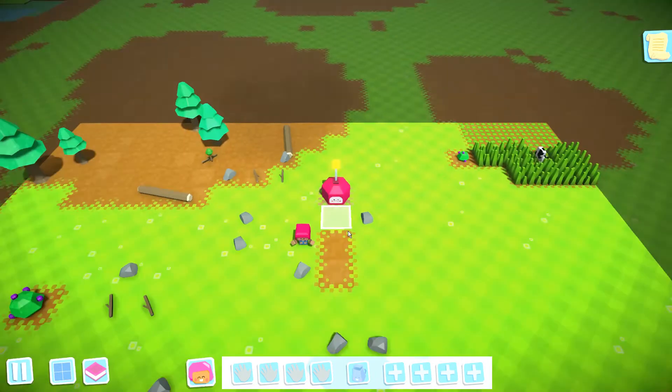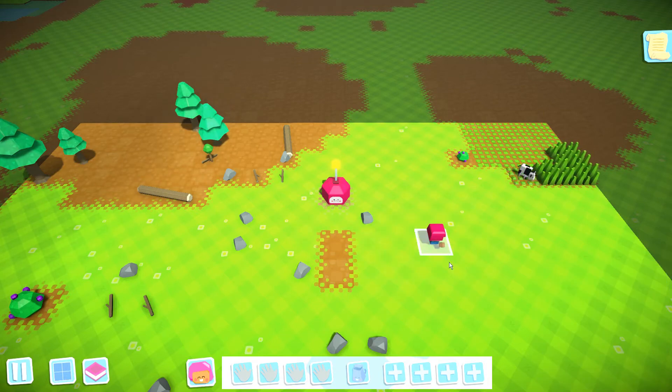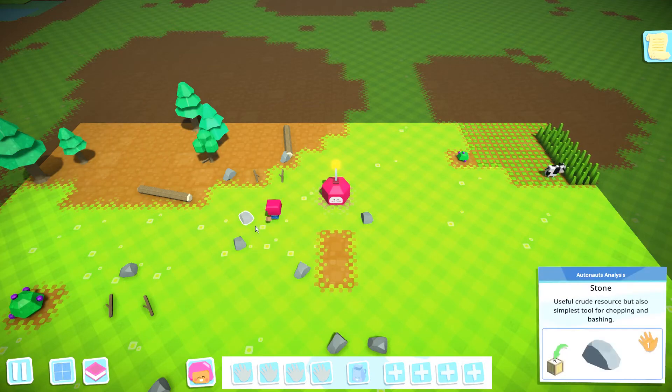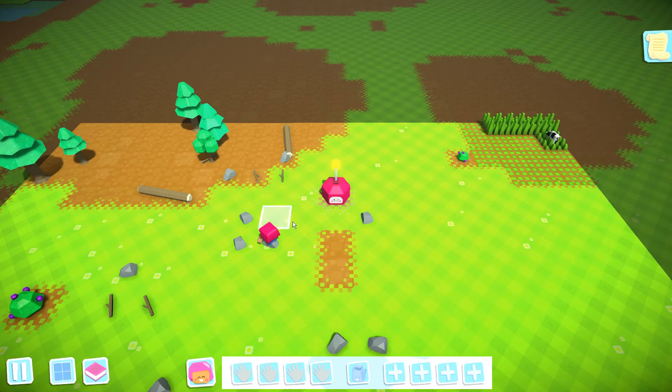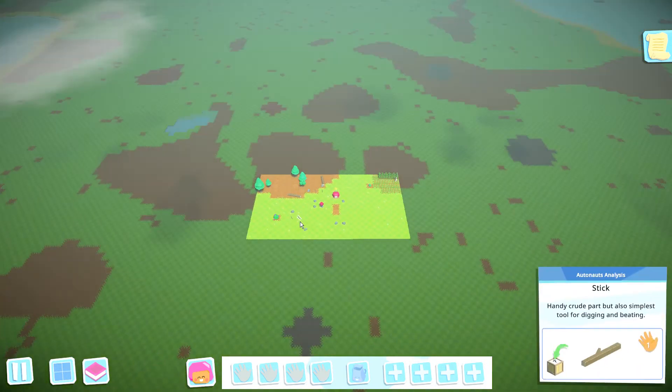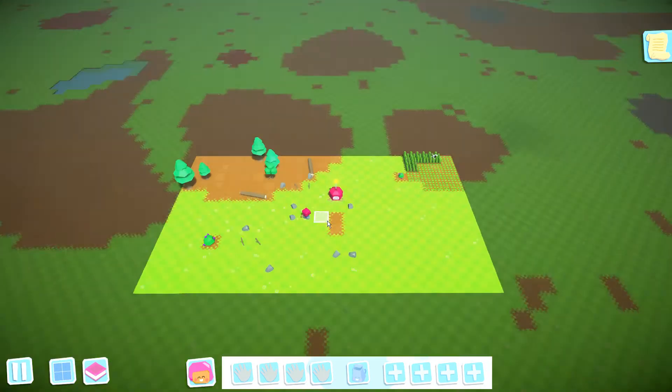The first thing that you want to do is just get yourself familiar with the controls of the game. To move your character around, it is as simple as a point and click — wherever you point, you left click and that is where your little man will walk to. In order to pick up resources, you just left click on the resource; to drop, you right click. To zoom out, you can use your scroll mouse down, or scroll mouse up to zoom in again.